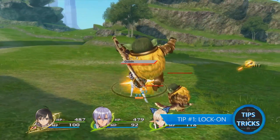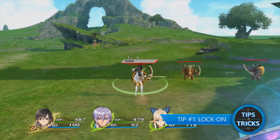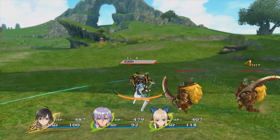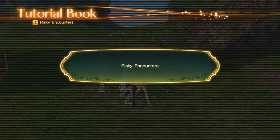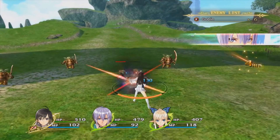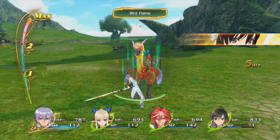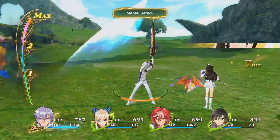Tip number one: lock on. Shining Resonance Refrain will toss you into battles left and right, and many of these battles can be rough, especially when attacking large groups. One useful feature to utilize is the lock-on mechanic, which allows you to lock onto your opponent. This ensures that when you attack, your strikes will be focused in their direction.